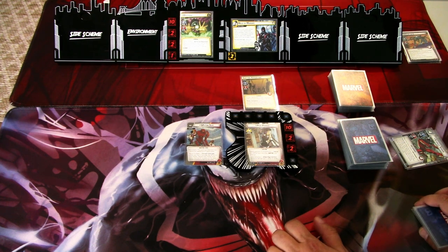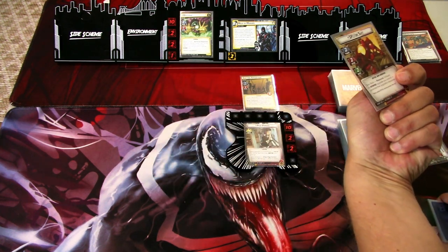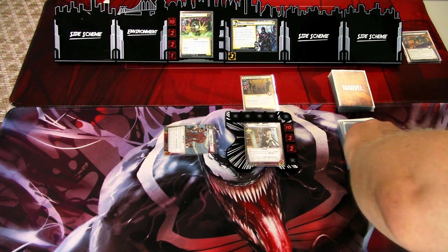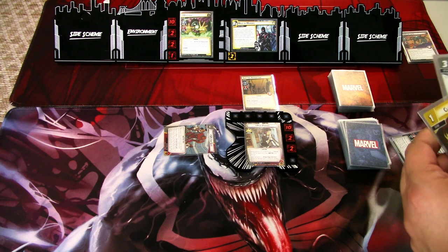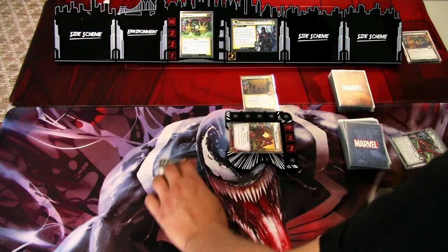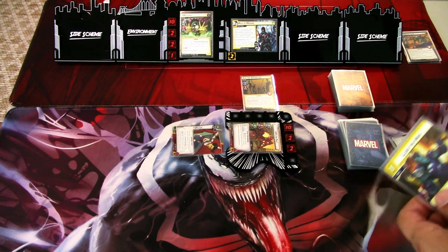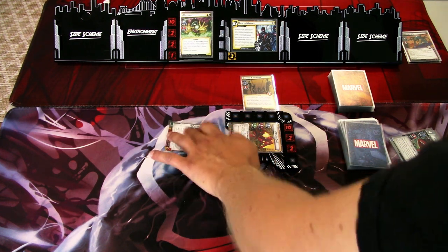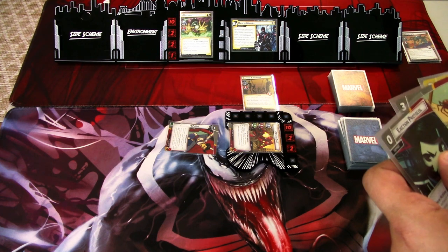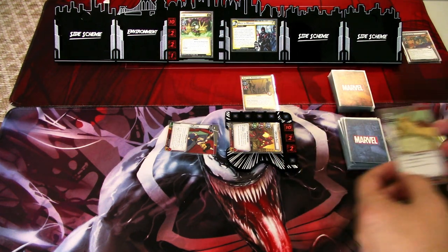Nothing good from the mulligan — no interface upgrades, which is a problem. We draw two more cards hoping to get something useful. We got the Host Spider, which is really good, so we'll flip to hero mode. I'll play Clear the Area to remove two threat and draw a card — Ejection Protocol. Then I'll use this tree resource to play Host Spider.